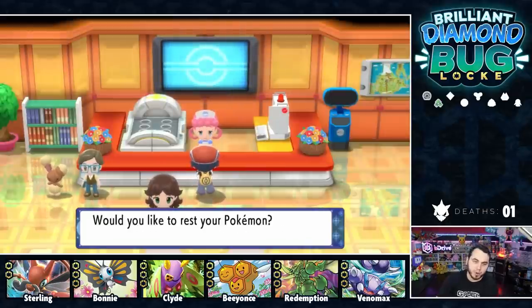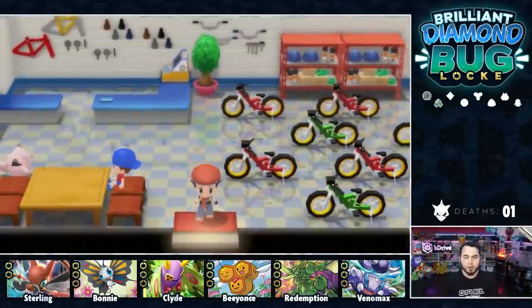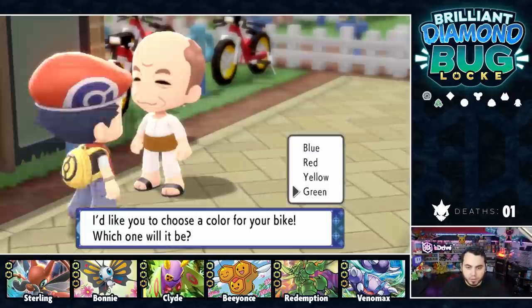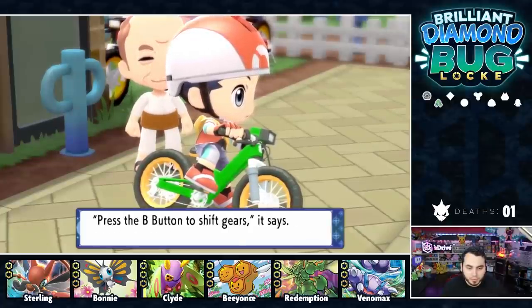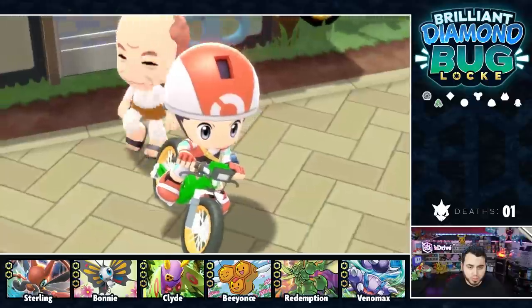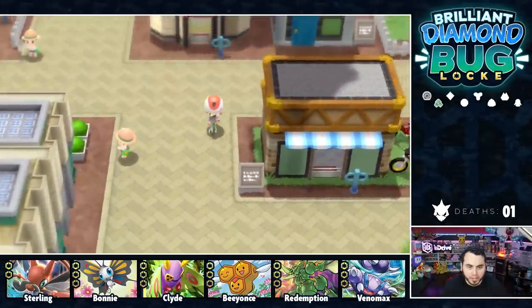The bike shop owner hooks me up with a bike. He takes me outside and asks me to choose a color — I'll go with green. I got a green bike! It's somewhat reminiscent of the scene on Bulbasaur's back, but I was thinking more about the Bug-types. Press B to shift gears — third gear is easier to handle, fourth gear can reach full speed. It feels really smooth actually. I like the bike quite a bit. I suppose it's time for us to head to the Cycling Road now.